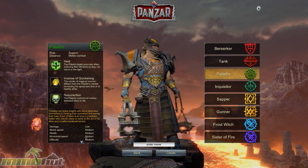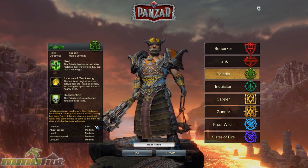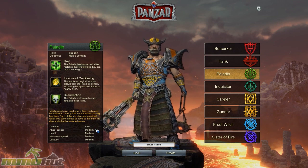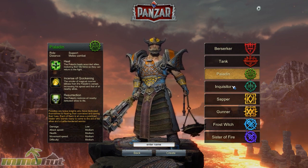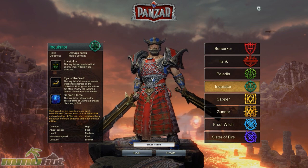The Paladin, being the support class, is capable of healing all your teammates. It's very important to have one on your team, but you don't really get a choice because the game pits you into a match with random players, so you're hoping that you have people healing you. The only other way to heal yourself, even if you're a Paladin, is to use health potions, which I'll talk about later.